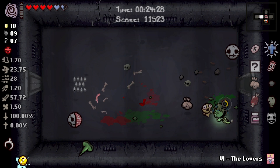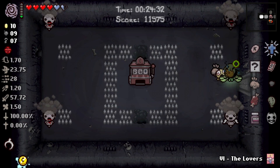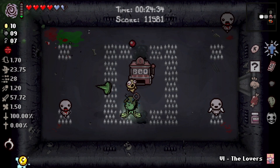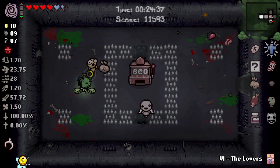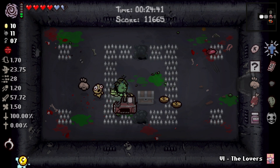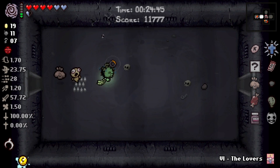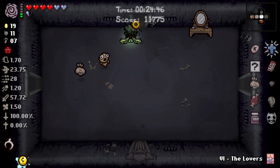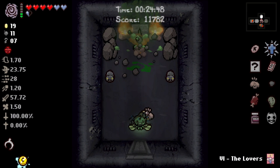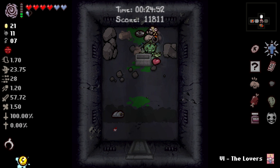We got a hundred percent chance of a deal. I'm feeling good. I would really like to make it to the end of this floor without getting hit. I think that would be a nice change of pace for a loser like me. We have Holy Mantle — I forgot about that. That's like an insanely good item for us.